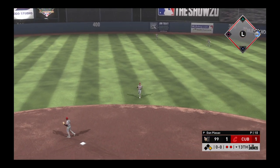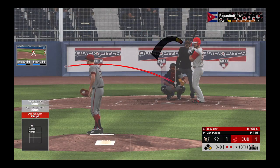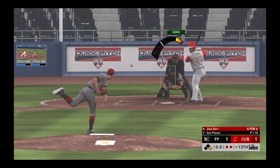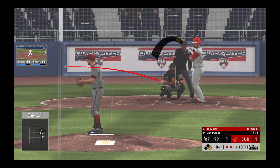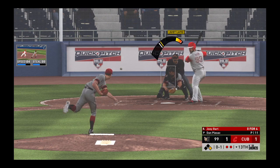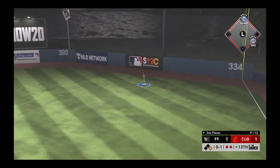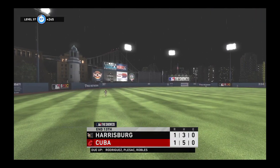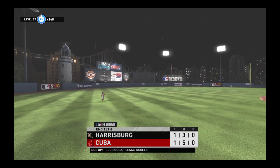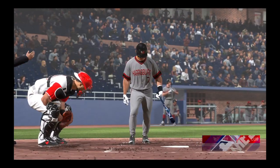Runner at first with two men out, and it'll bring Joey Bart up to bat. Late swing there at the breaking ball — must have been looking for something else. In the air toward right field, Yellow is there to make the catch, and that means we've got more baseball ahead.